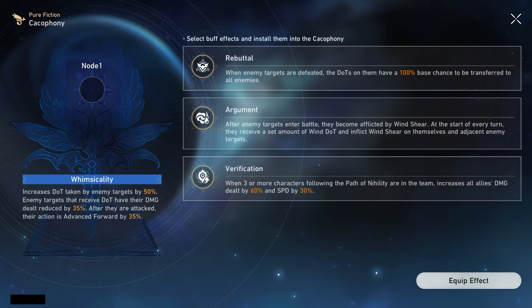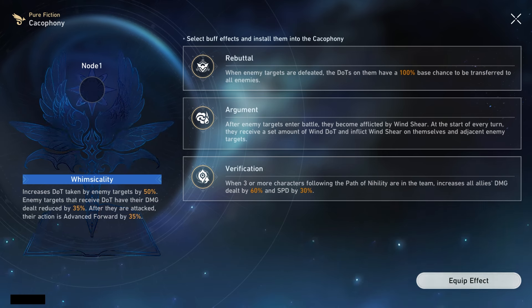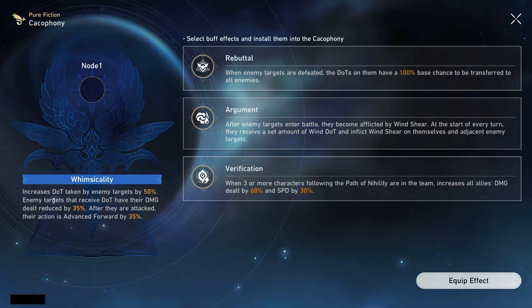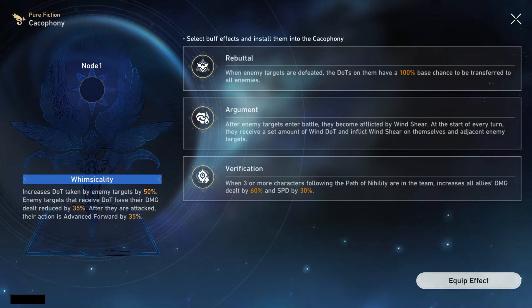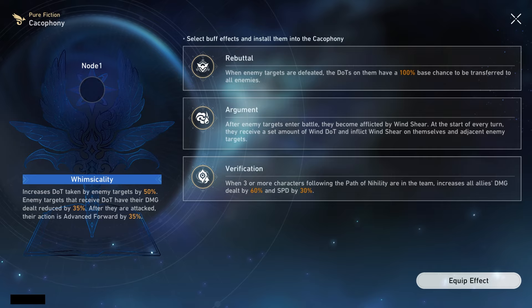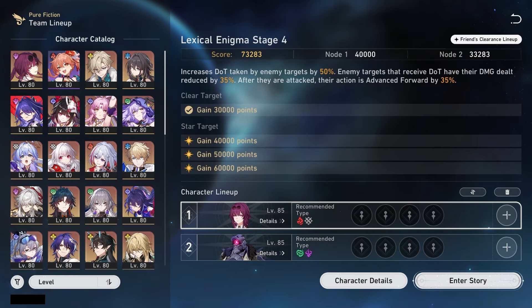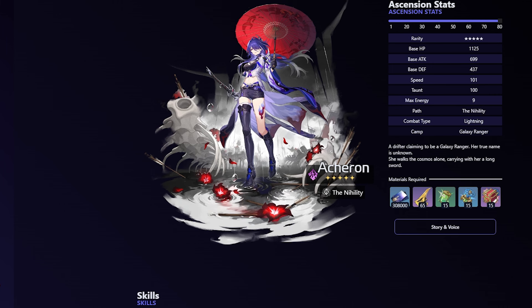The third buff: when three or more characters on the Path of Nihility are on the team, it increases all allies' damage by 60% and speed by 30%. As you can see, this is very tailored toward DoT and Nihility characters. So this patch is a little different — just be flexible with it. Let's get into the team ideas.